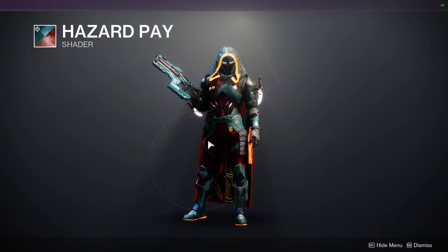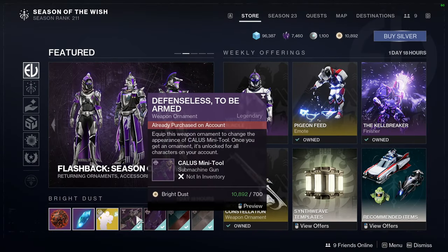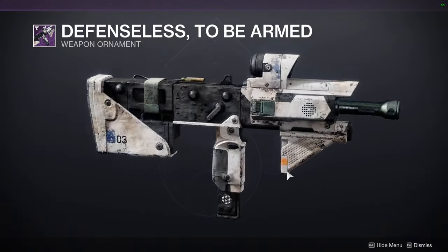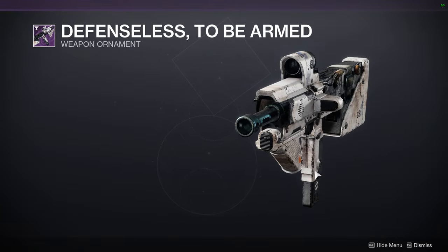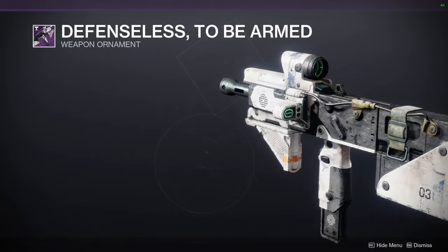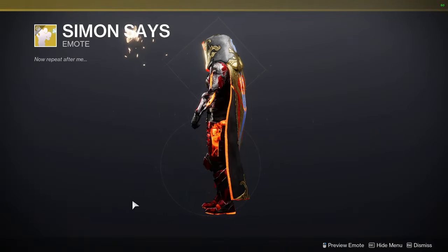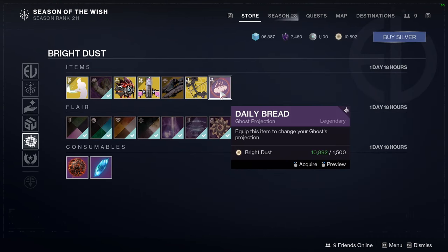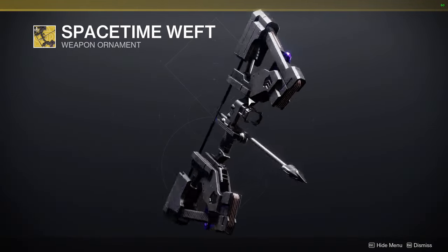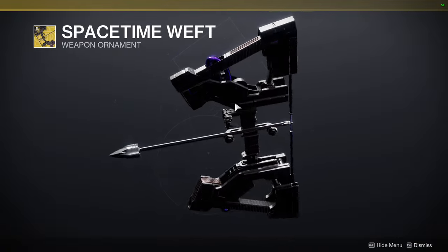For transmit effects we have Defenseless to Be Armed, and the Callous Mini Tool ornament — I think this is the better skin for it; I really wish they'd let us use the multi-tool default palette skin. Then Simon Says — can't believe they're charging three dollars for that. Space-Time Weft looks really cool and makes it look more normal compared to the other looks it has.